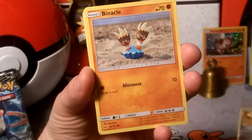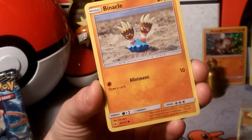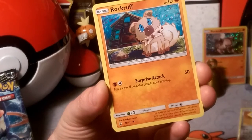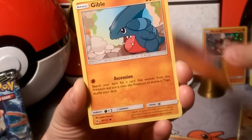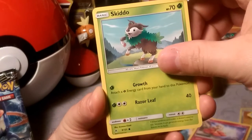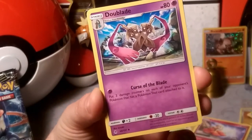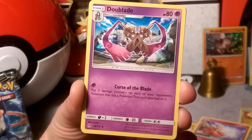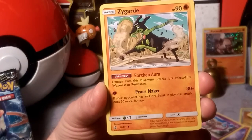We got Binacle with Allotment — that is a crazy word, they expect kids to learn that. Allotment for 10, not bad. Oh, it's Rockruff — the little rock pup, he looks so sad. There's Skiddo with the growl, and that weird growth on its neck. Curse of the Blade — that's a kind of cool name. And Zygarde, whose Earth Aura means it's not affected by weakness or resistance.